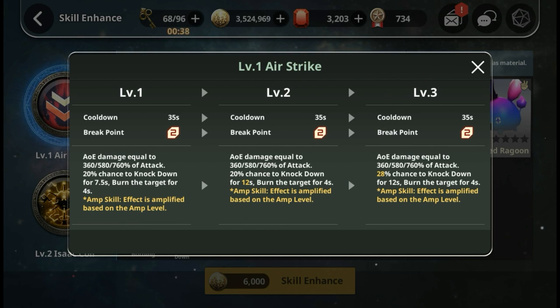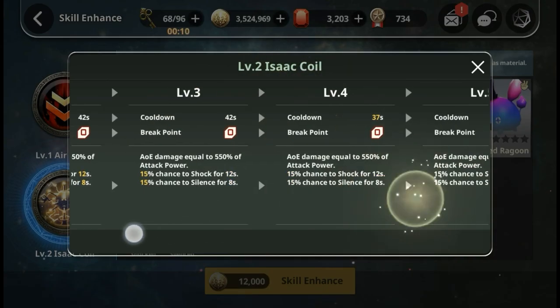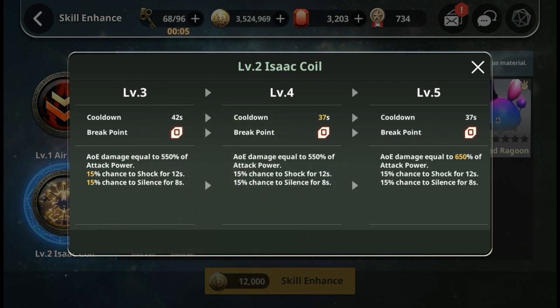Rock Isaac's first skill has a 28% chance to knockdown at max level - with Paper Helga's buff that becomes 78%. I need another 22% status activation chance for 100% knockback rate - so it's really reliable for a four-second knockdown. The second skill is really amazing: at max you have 15% chance to shock and silence. It plants a landmine that shocks enemies six times over three seconds (once every half second), with a 15% chance to shock and silence each hit.